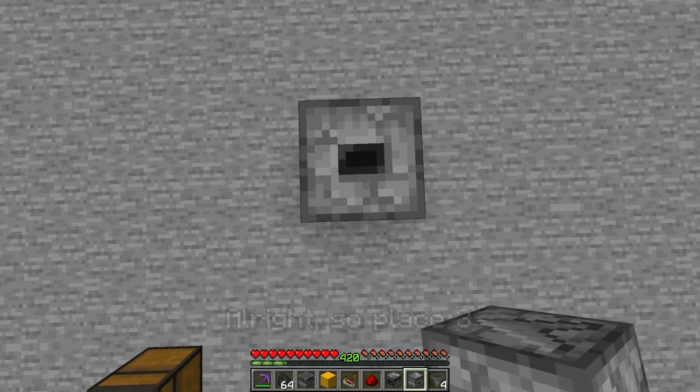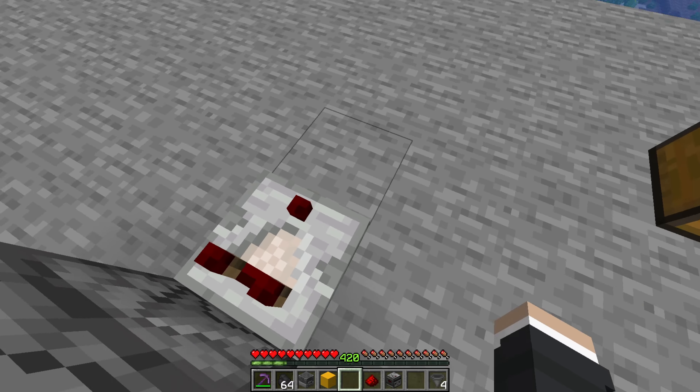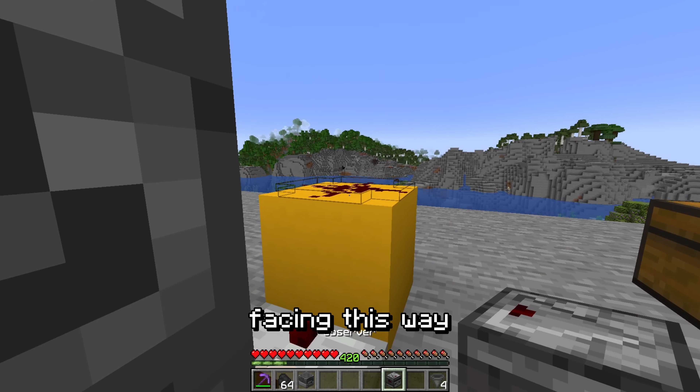Alright, so place 3 droppers, a redstone comparator facing this way, then a block, a redstone dust, and an observer facing this way.